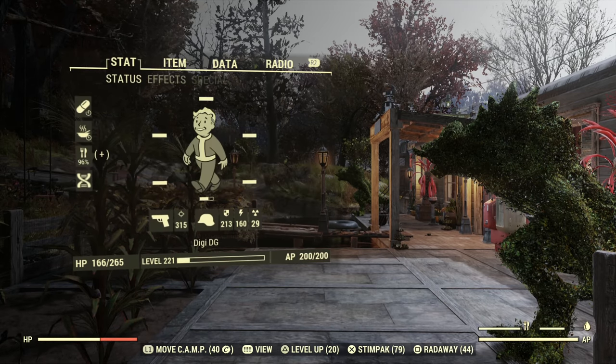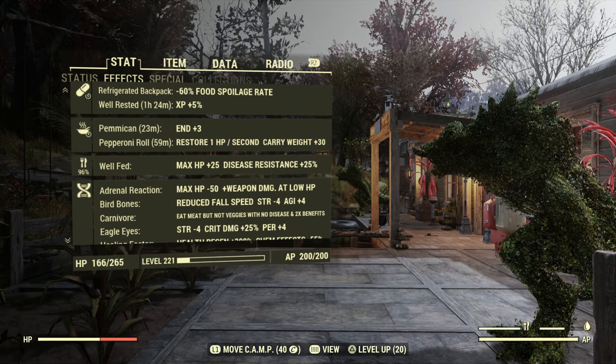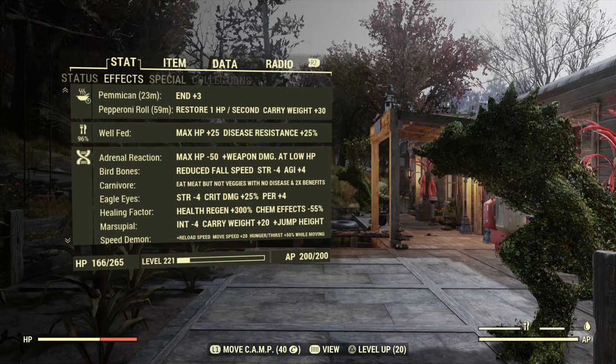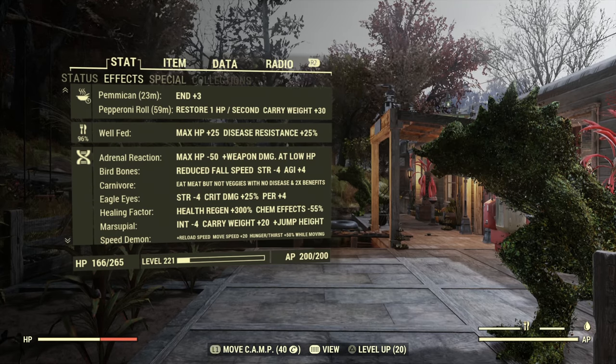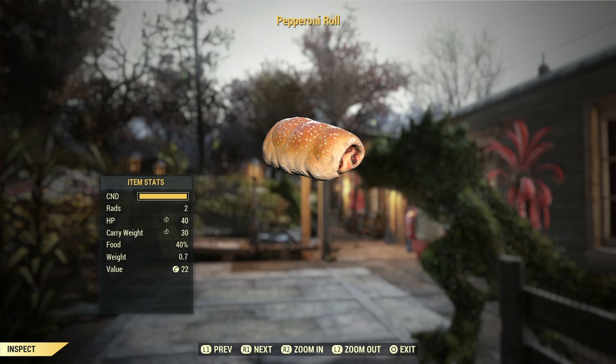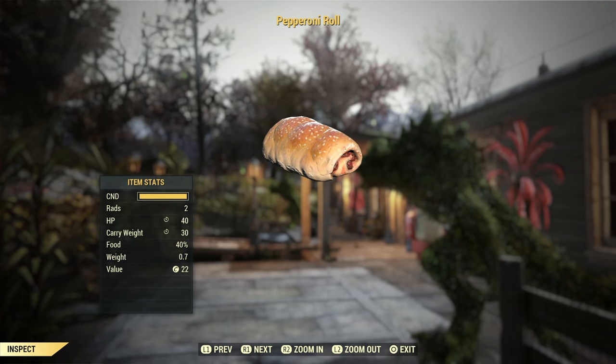No longer do we have to repeat Riding Shotgun over and over — you can just make these yourself. After eating one, for 59 more minutes, my carry weight is plus 30. And if the refrigerated backpack mod is something you're interested in, you should know it costs about 30 carry weight — so this balances out quite nicely.